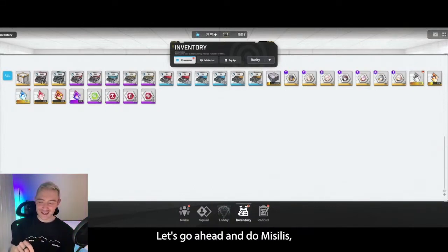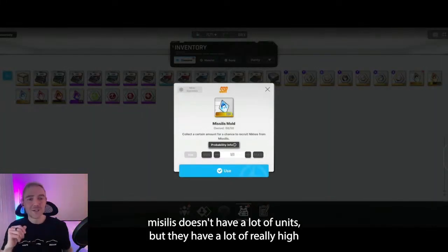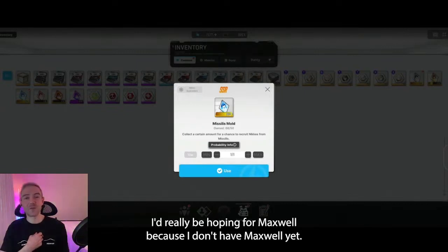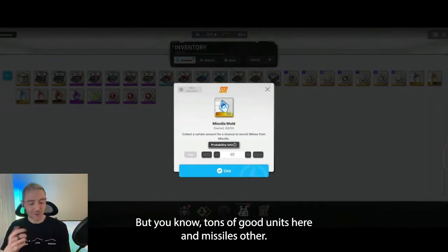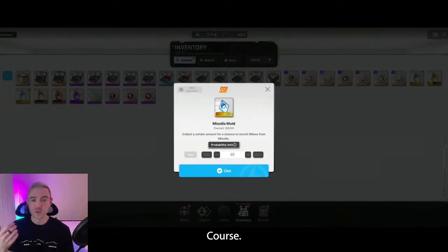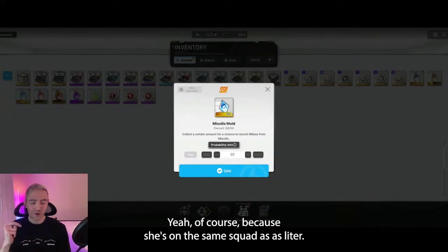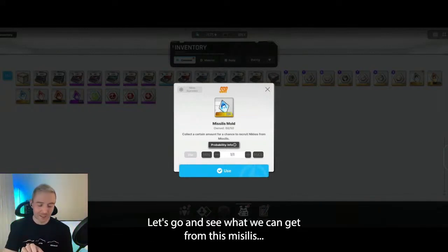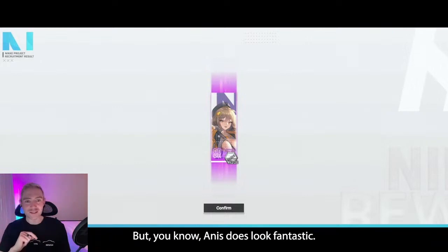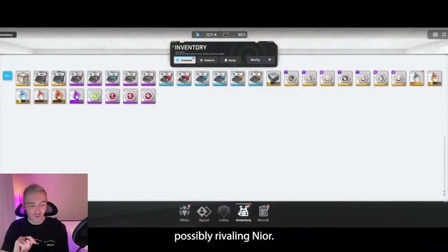Let's go ahead and do Missilis — another faction that could use some more units. The thing is Missilis doesn't have a lot of units, but they have a lot of really high quality units. If this was my mold, I'd really be hoping for Maxwell because I don't have Maxwell yet. But tons of good units here in Missilis — other good results would be Liter, or Laplace, or Iscyente Missilis. Lots of good things here. The result is Anise — not one of the better Missilis units, but Anise does look fantastic.